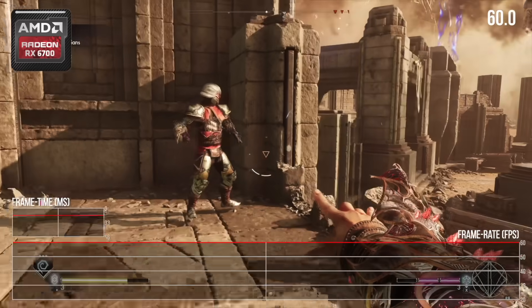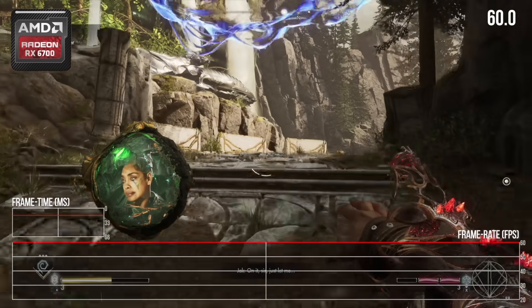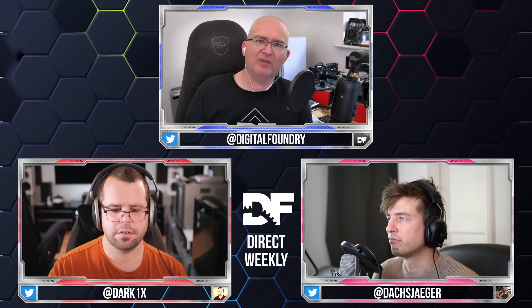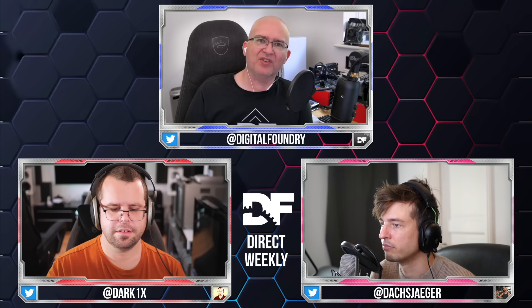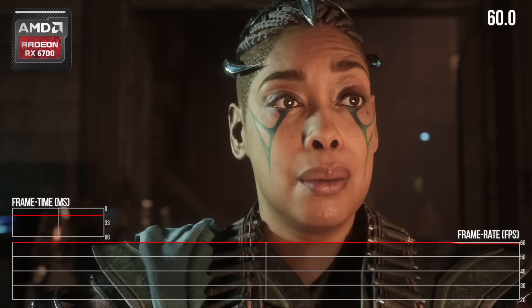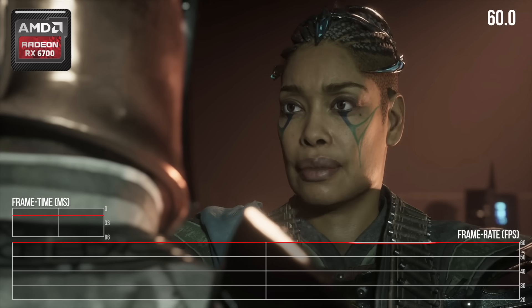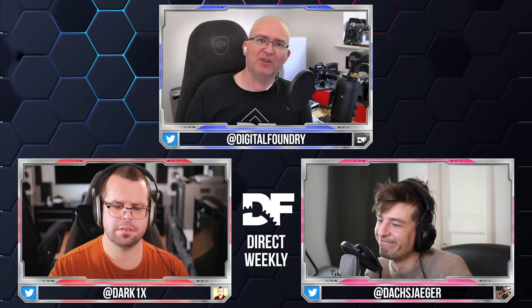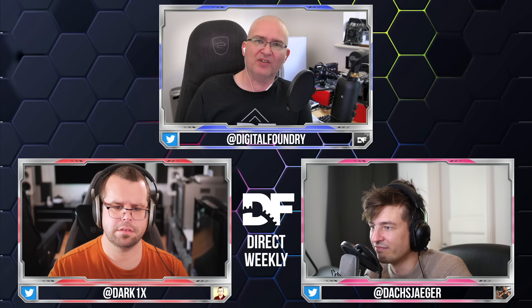Immortals of Avium shipped with FSR ultra performance mode, upscaling to 4K from 720p. This 60fps experiment is more of a balance between higher native resolution and getting to 60fps with frame generation — balancing frame generation artifacts versus FSR2 artifacts. From my testing, FSR2 artifacts are actually more intrusive to the presentation than the FSR3 frame generation artifacts, which creates an interesting balance question between image quality and input lag.